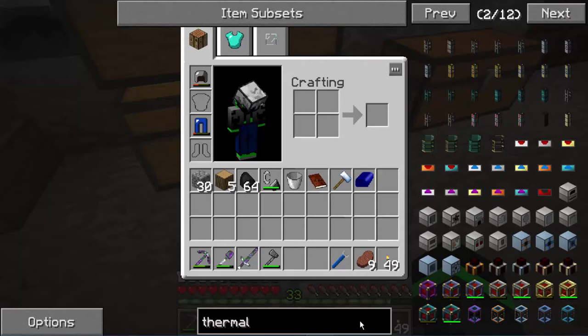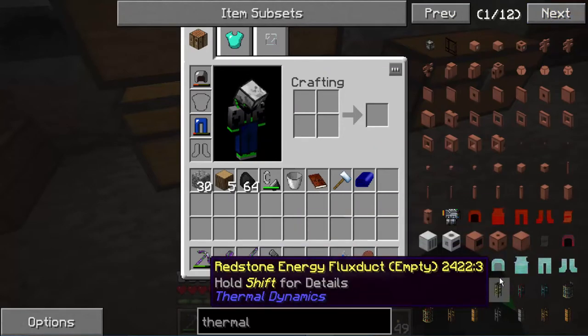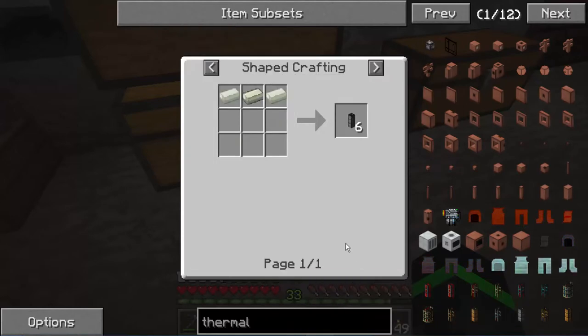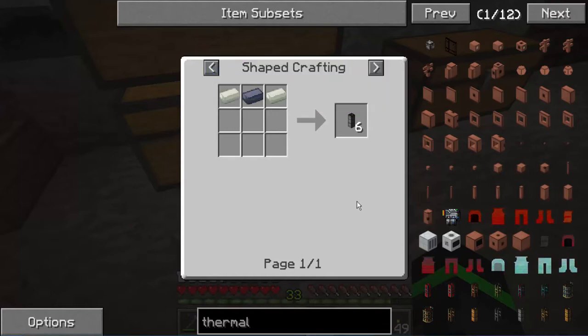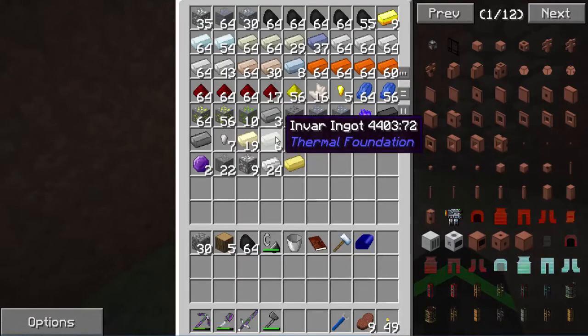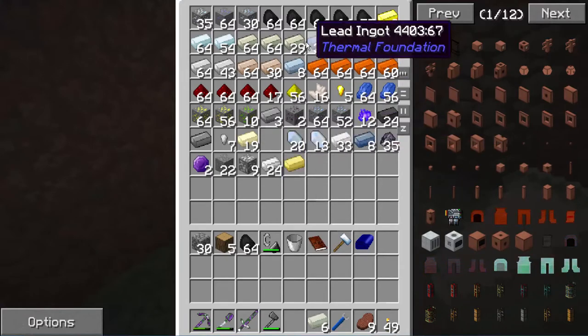I hate how thermal expansion split itself up into two or three or four mods. I need hardened fluid ducts, which can handle cold and hot — which is pretty much lava and similar fluids. I'm guessing the one pipe in the nether might have exploded too, so that's also nice. I cannot believe I made that mistake.